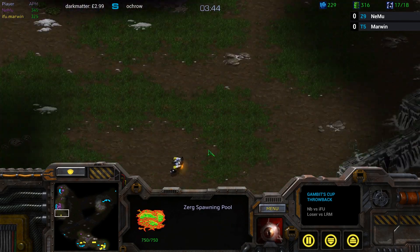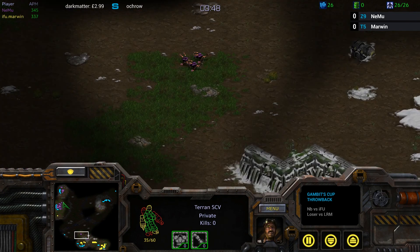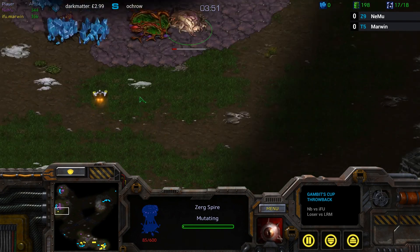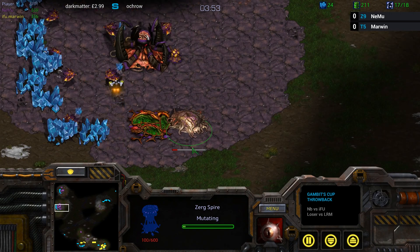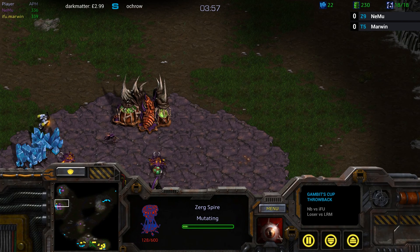It's going to be difficult for Nemu to kill this SCV — he didn't get speed. So this SCV is going to see exactly what's going on. It's going to see the Spire timing. He's going to know exactly what Nemu is doing and exactly when the Mutas are going to hit his base.